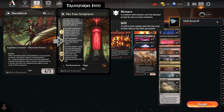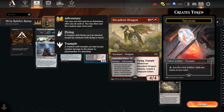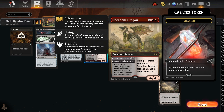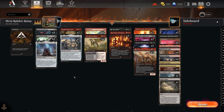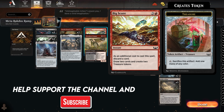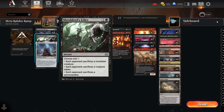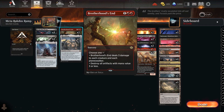There's a Decadent Dragon in there as a four-of — it exiles the top two cards of the opponent's library on attack, reinforcing the theme of attacking the opponent's resources. It's a 4/4 flying trampler for four mana that creates a Treasure token when it attacks, which helps with ramp. For removal, there's a Cut Down, three Go for the Throats, three Sheoldred's Edict, and a couple of Brotherhood's End for a nice early sweeper.